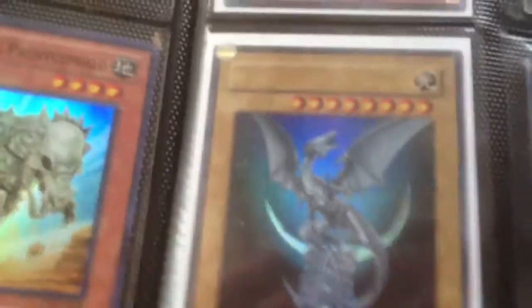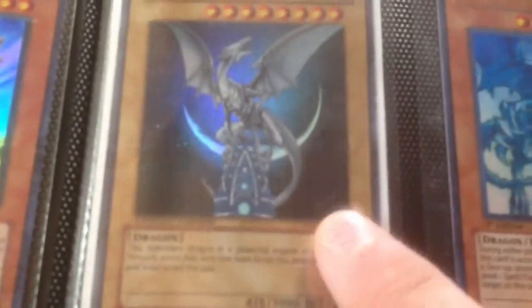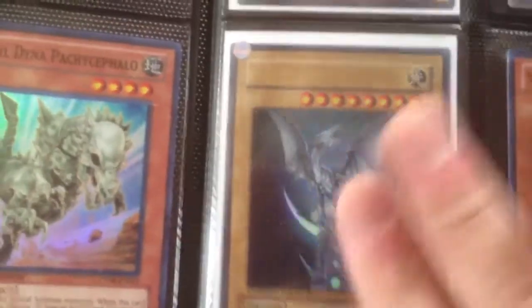Ultras. This one is Ultra without the border, and it's signed — I think it's the creator of Yu-Gi-Oh!, but it's like a copy sign, you know, it's copied. Limited Edition from YAP1, EAN1. So yeah, these are Ultras.